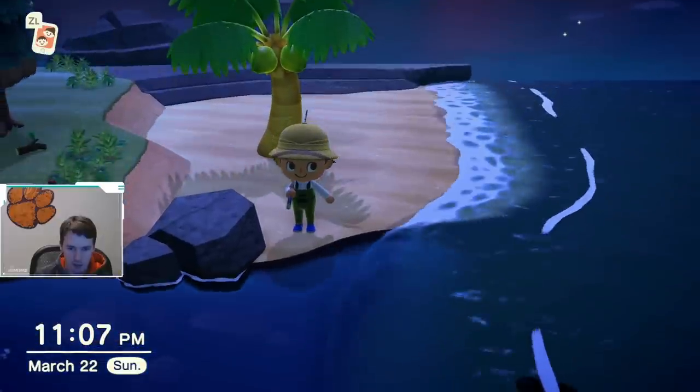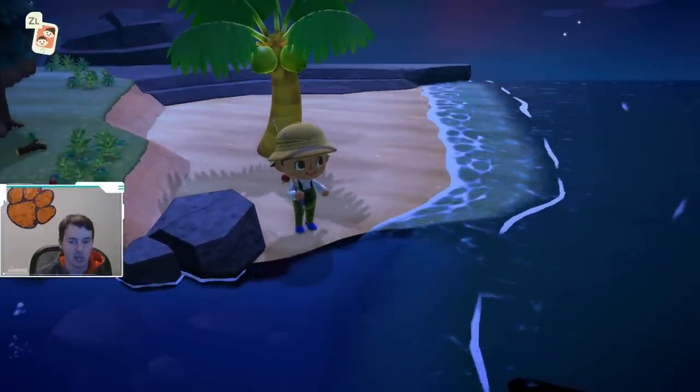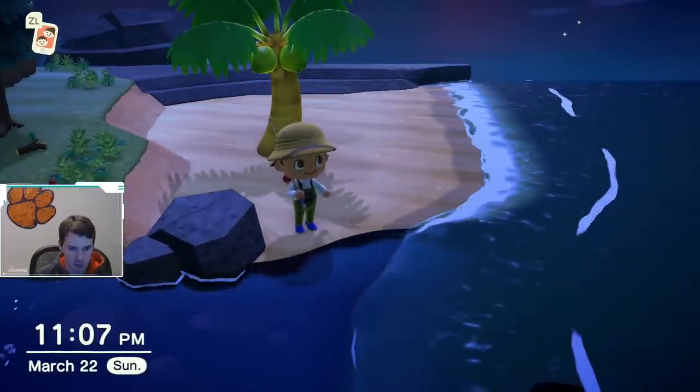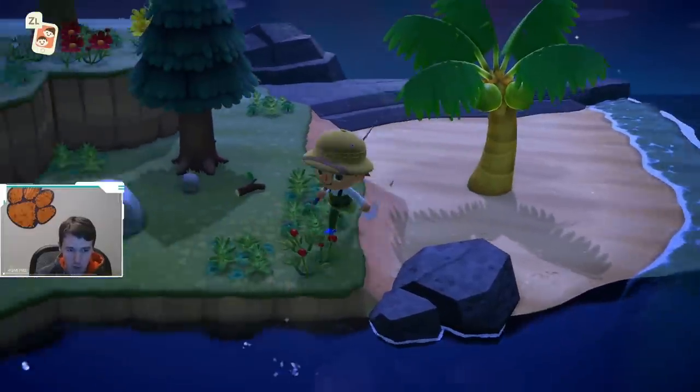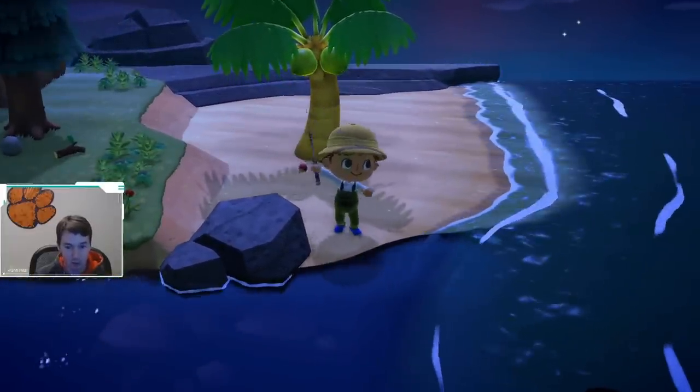Now, if you look in the bottom right corner of my screen, you can see that shadow down there — that's a sturgeon. You can almost force these things to spawn. Just to prove it to you, we're gonna catch it.